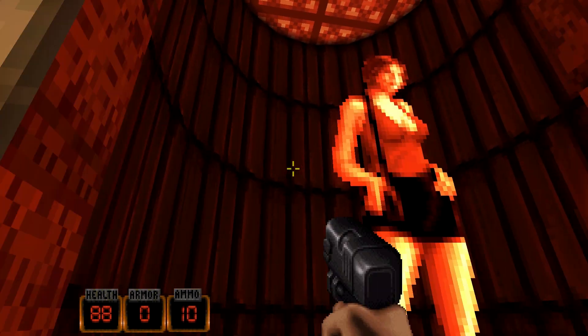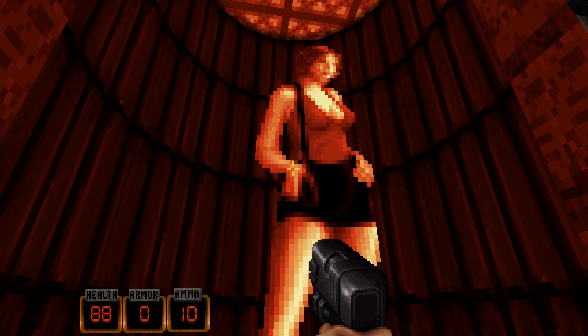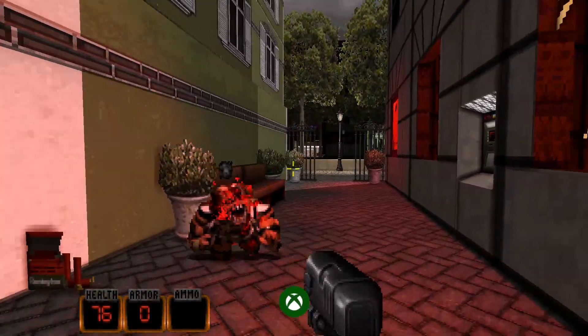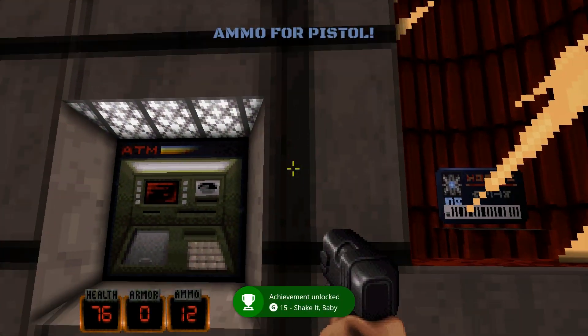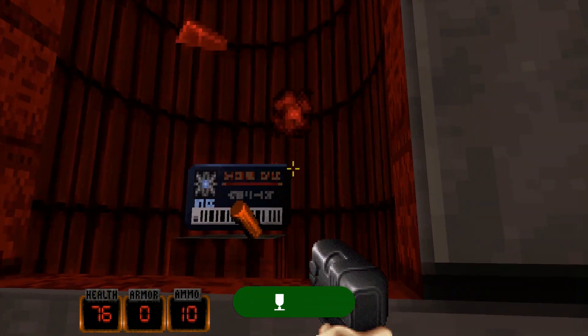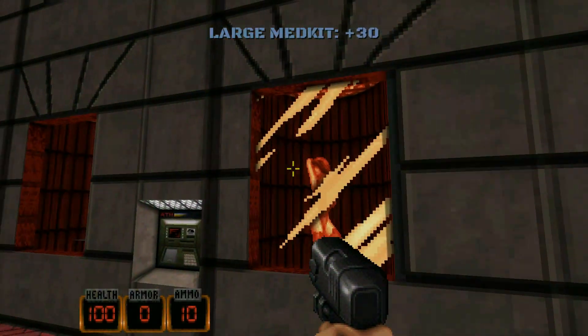Can I... Shake it baby. She didn't shake it. There we go — I got an achievement for shaking it, baby. Tip an exotic dancer. No cash coming out there. There's a blue keycard there. Lovely stuff.